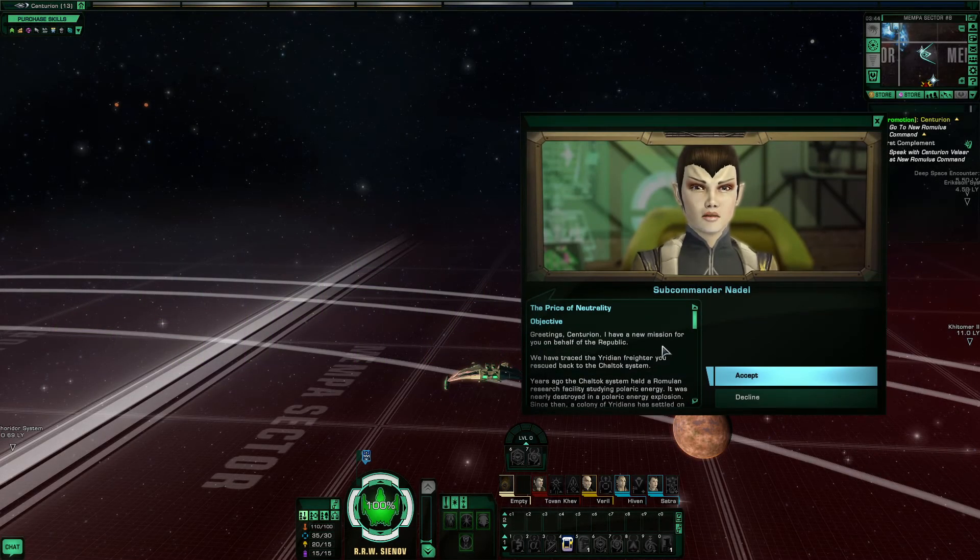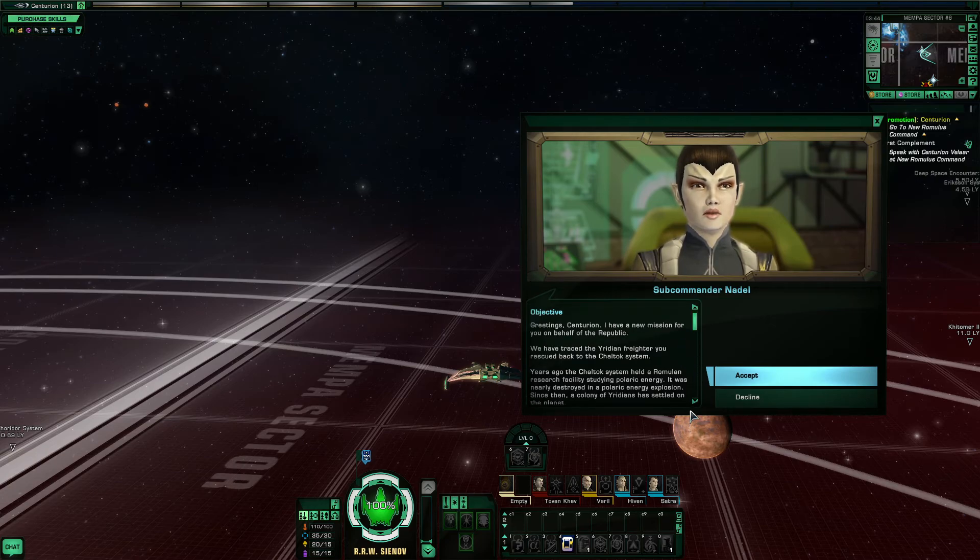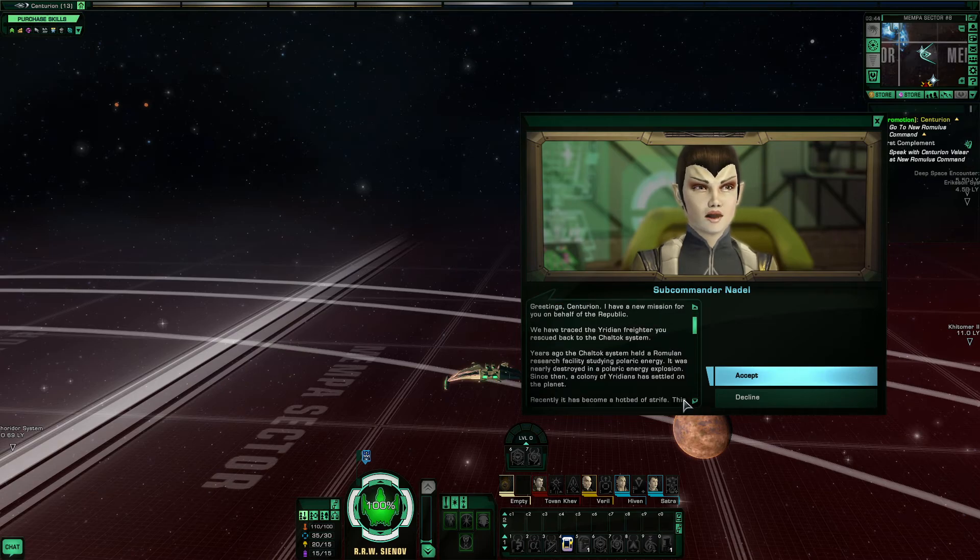Greetings. I have a new mission for you on behalf of the Republic. We have traced the Uridian freighter you rescued back to the Chaltox system. Years ago, the Chaltox system held a Romulan research facility studying Polaric energy. It was nearly destroyed in a Polaric energy explosion.